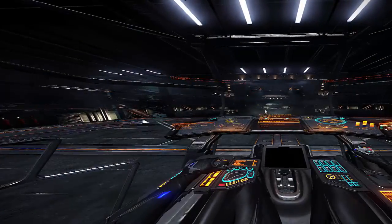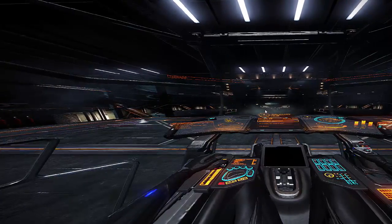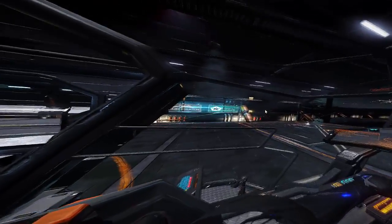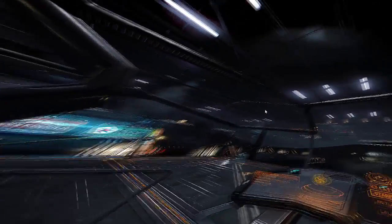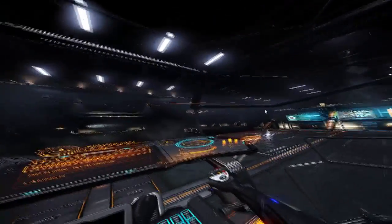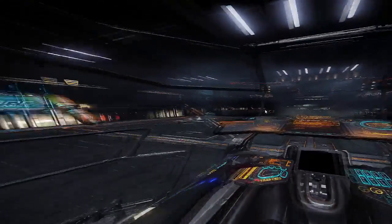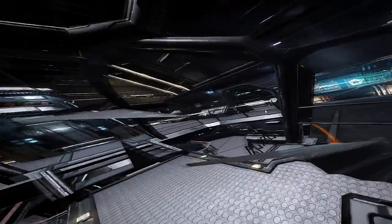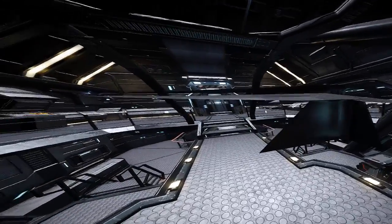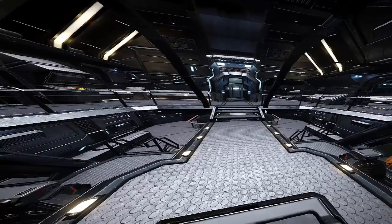Hi guys and girls, I'm Obsidian Ant and this is Elite Dangerous. Today I want to show you something a little bit different — you can probably see immediately that the screen looks a little bit wiggly and distorted. This is due to a feature that has just been revealed by a Frontier developer called Eddie Simmons on the Frontier forums, and what this does is show you the direct view of what the user is seeing on their Oculus Rift.